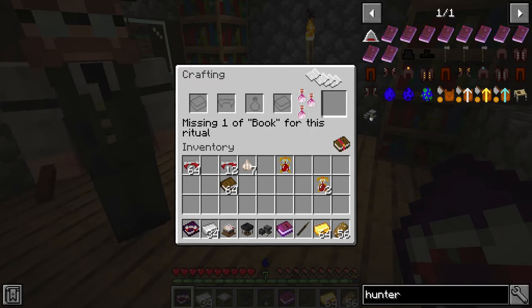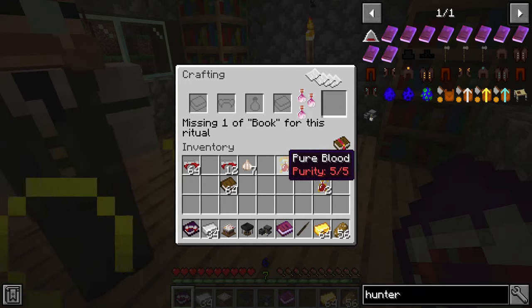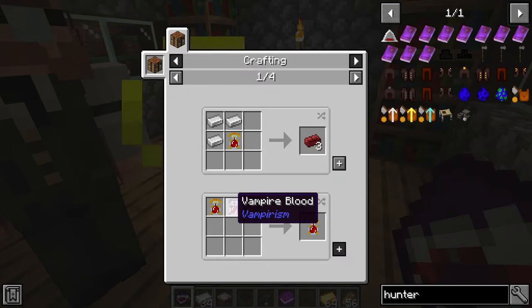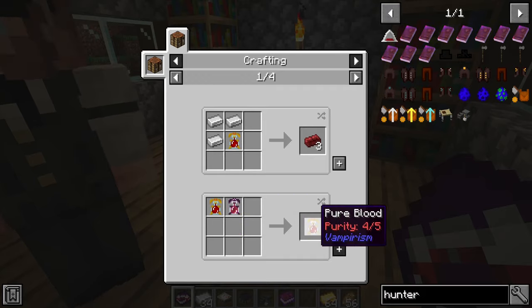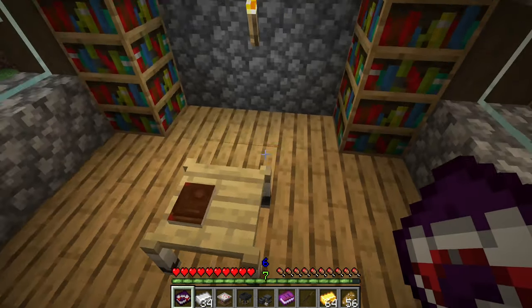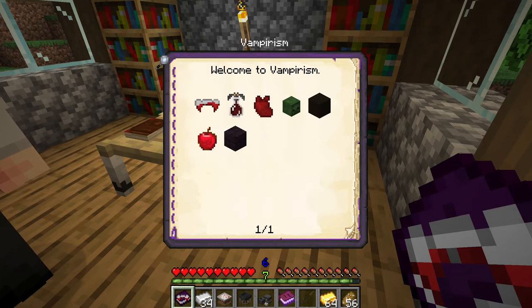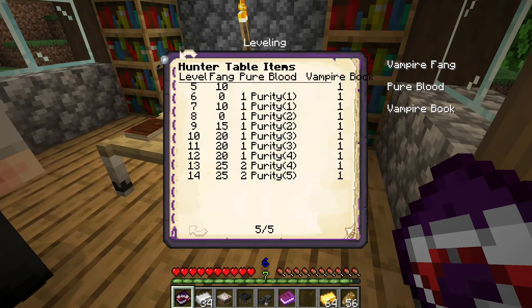For higher levels there are a few relevant things. First of all, if you need a lower purity than you have, you can mix it with some vampire blood — so you can make a purity 4 version from a purity 5 version. Additionally the research ingredients change, so either interact with the table and it will tell you what you need, or you can have a look in the guide book where there is a full list of what you need.